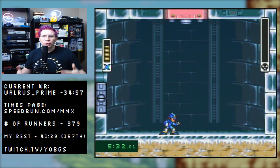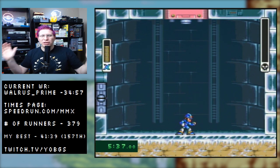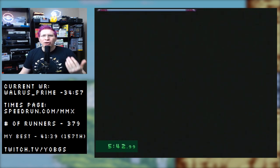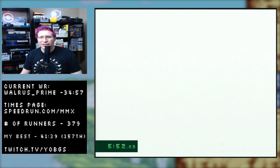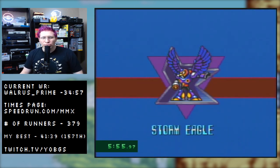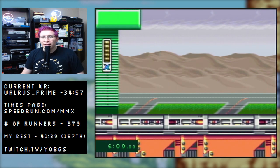You want to end every stage as close to the middle as you can so that the exit animation wastes as little time as possible. That's one of the bigger general speedrunning things you don't really think about. When I started speedrunning, one of the big things I didn't think about was avoiding enemies whenever possible — I would try to shoot everything, it took forever, I died all the time. Going around enemies can be a lot quicker.